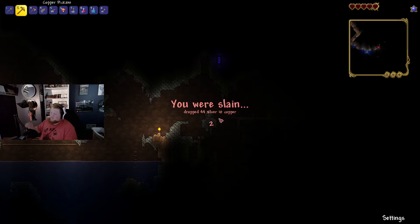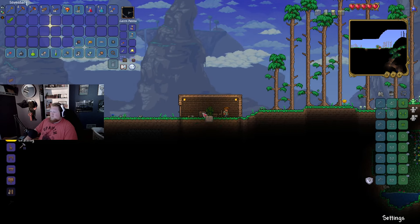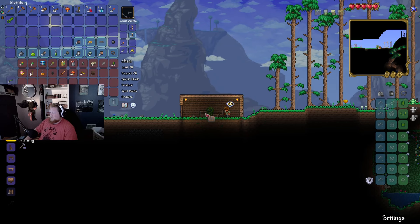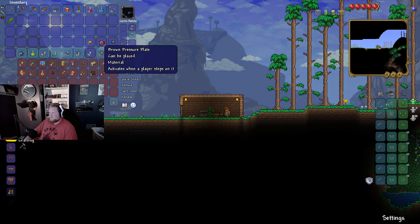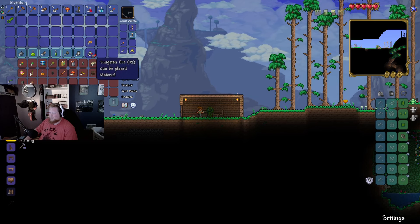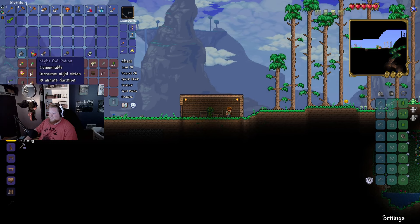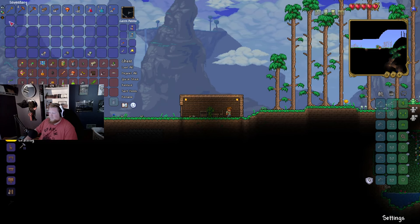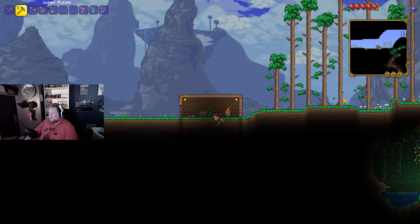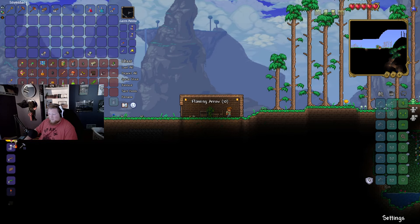That really hurts because there was a chest right there. Wow, yeah, that actually hurts. We got a shackle — I guess we'll put that on because I don't really have anything else. So if there's a potion — with the stone that we collected, can we make one?